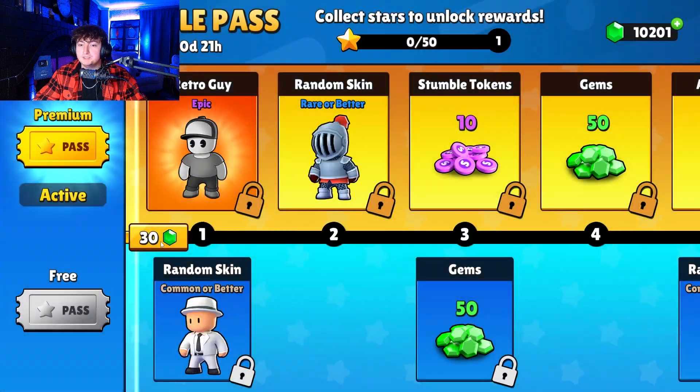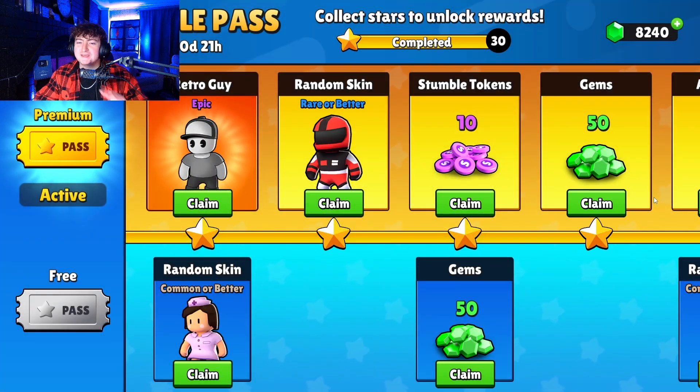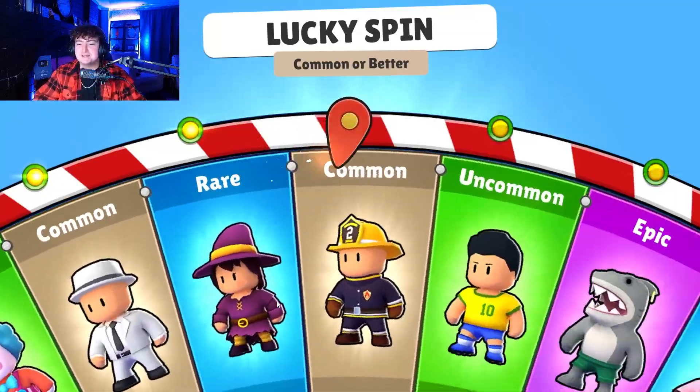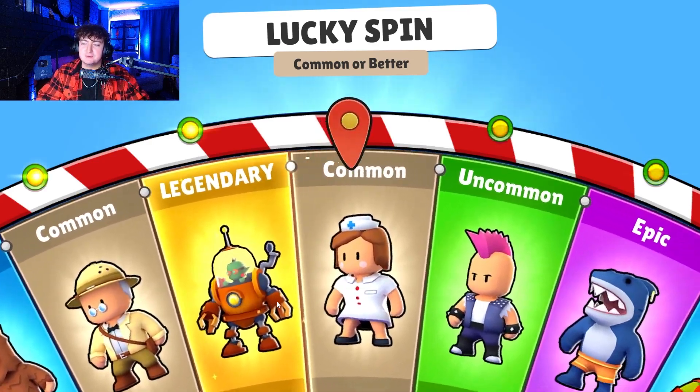Let's go ahead and open the entire thing. I'm going to cut back to when I press this a million times so you don't have to watch it. Starting out with tier number 1, we get a random or better. And then we get the retro skin. So the retro is the first skin that we get in the Stumble Pass.